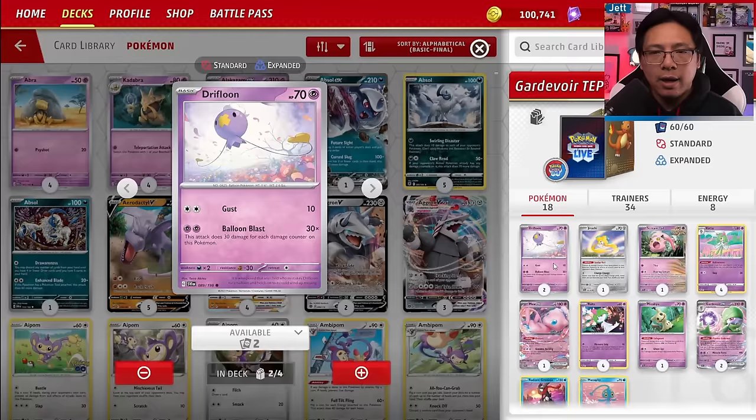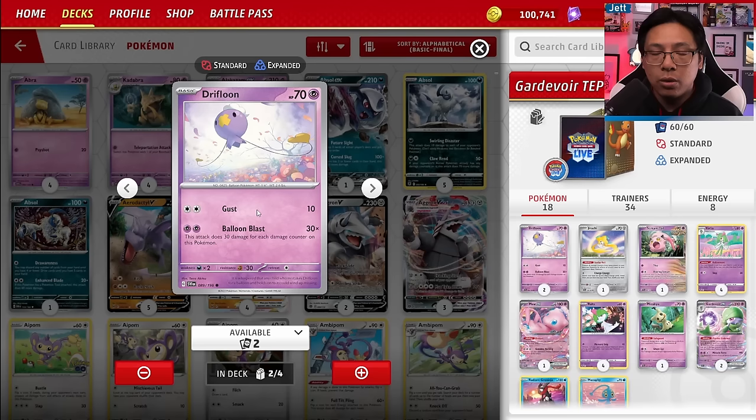Drifloon's Balloon Blast for 2 Psychic energy does 30 damage for each damage counter on it, tapping out at 150 before any damage modifiers. With a Bravery Charm it's hitting for 300, or with a Luxurious Cape or Hero's Cape it's going to be one-shotting anything in the game. This is an absolute unit.